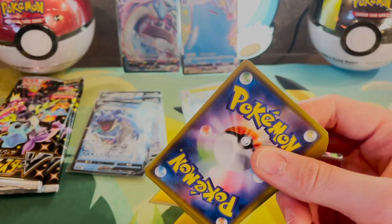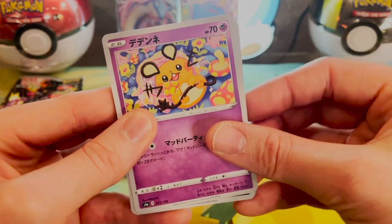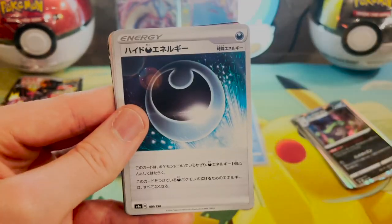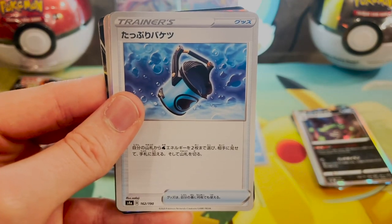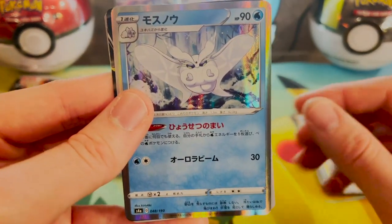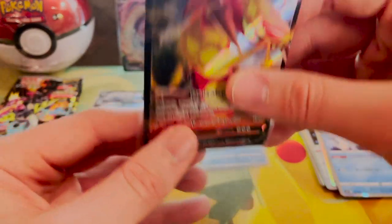I know everybody else is probably like, 'You got a Lapras?' After like the 15th Lapras you get kind of tired of seeing it. A Dadin, Spinarak, a Homebrew, Trainer Card. This guy again — I can't remember his freaking name. Trainer Card. Boss's Orders — nice. I can't remember his name, I'm sorry. A Centiscorch V — got him so many times. Sheesh Louise, can I get something I don't have please?